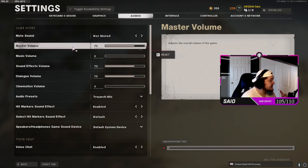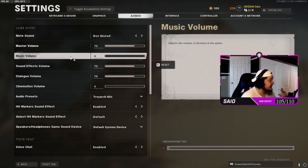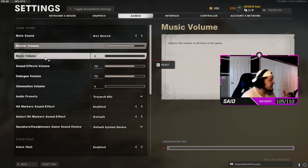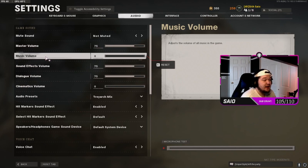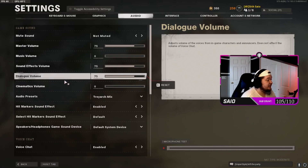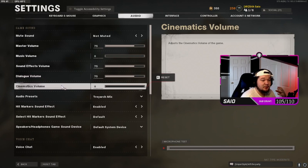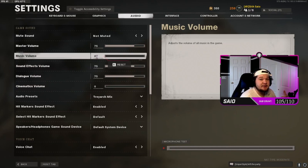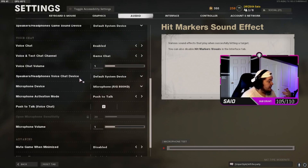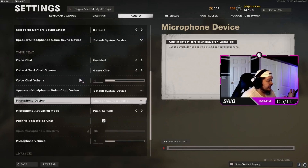For audio settings: master volume at 75, music at zero, sound effects at 75, dialogue at 75, and cinematics at zero. I'm hearing no music in-game so it won't interfere with anything, and the cinematic volume being zero means you won't hear that loud cinematic effect on the battle pass screen. I keep everything at 75 — not too loud and not too quiet — and I can hear footsteps when I pay attention.